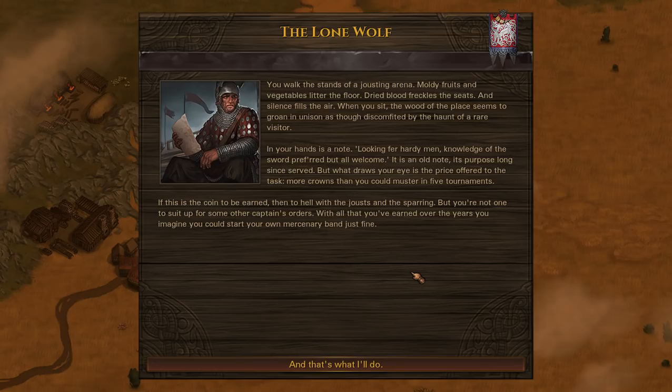You walk the stands of a jousting arena. Mouldy fruits and vegetables litter the floor, dried blood freckles the seats, and silence fills the air. In your hands is a note — looking for hardy men, knowledge of the sword preferred, but all welcome. It's an old note, its purpose long since served, but what draws your eye is the price offered: more crowns than you could muster in five tournaments. You're not one to suit up for some other captain's orders — with all that you've earned over the years you could start your own mercenary band just fine.